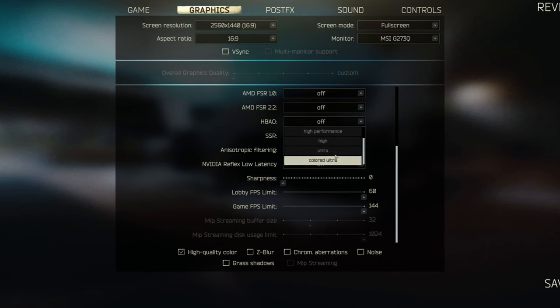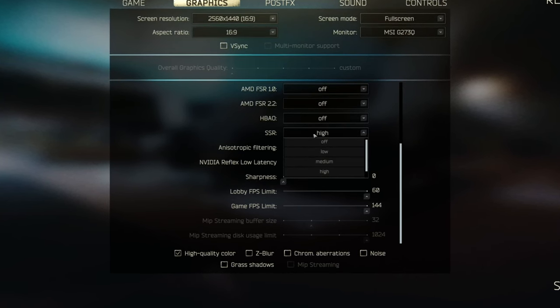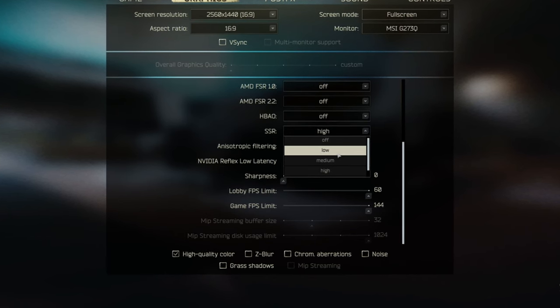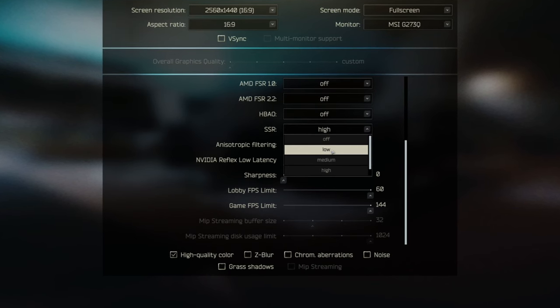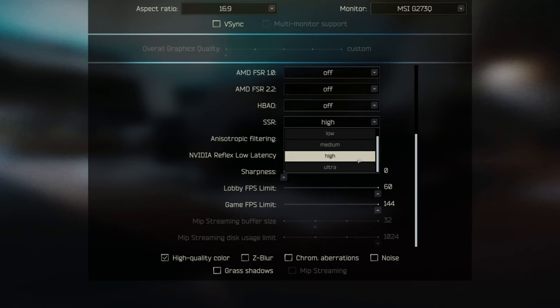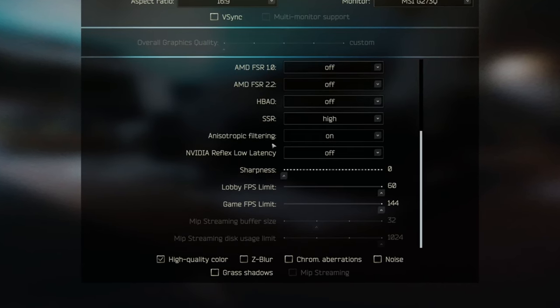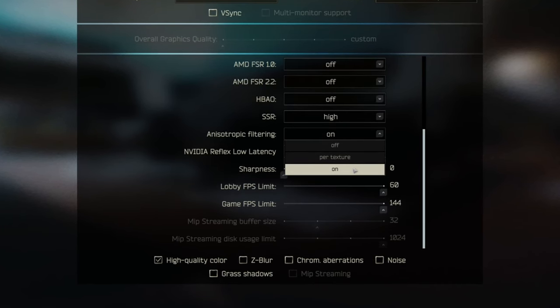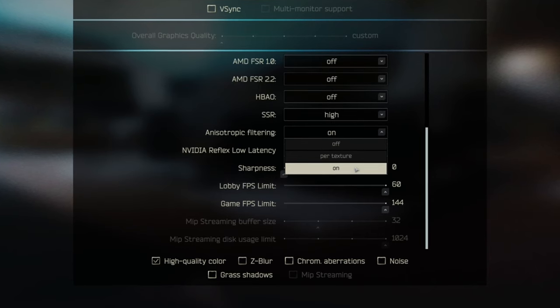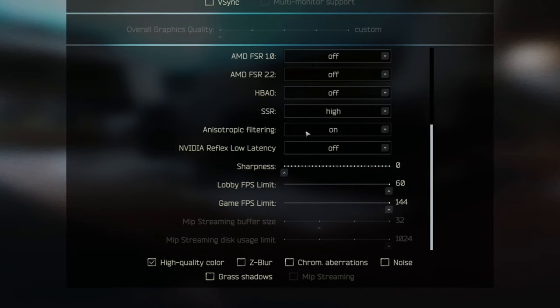HBAO I have set to off — turning it on doesn't seem to do much for me but does add drain. SSR is a setting you cannot live without though. Even set to low, it makes the game look so much lighter in dark spots and shadows on bushes — I'll put up comparison pictures. I have mine set to high rather than ultra, since ultra is too much of an FPS drain. Anisotropic filtering I have on since it doesn't hurt FPS much and makes the game look a tiny bit better, but it's the first thing I'd turn off when hunting for extra frames.